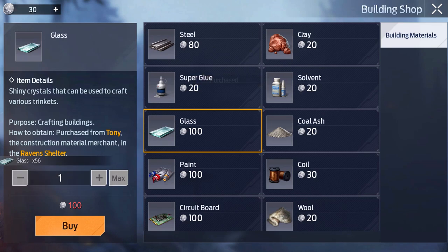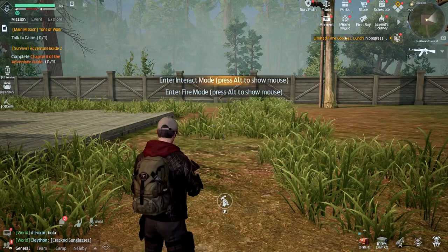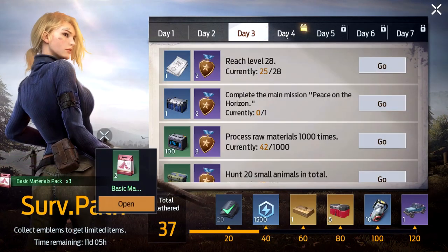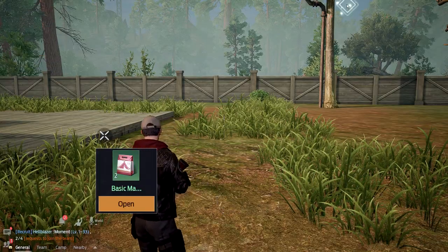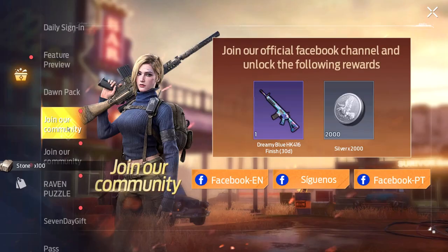Now in fast crafting it shows we still need a few things — mostly decorations like windows that need glass, cement, and sheet metal. We're running short on glass because I've tapped out on silver. Fortunately, there are some events to claim — we just got 1,000 silver from claiming rewards, and another 1,500 talent points too.